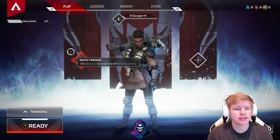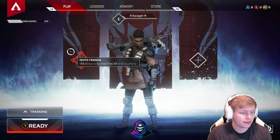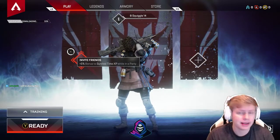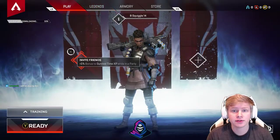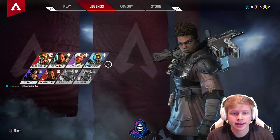Hey, what's up guys, it's Squiggle. We're sitting here with Apex Legends — this is my first look. It's been live on the marketplace for free by Respawn Entertainment since 3 PM. It's 3:26 PM, February 4th. I'm at 33% downloaded. We have the legends here — these are the characters in the game.